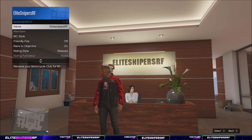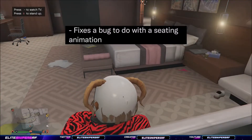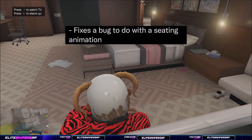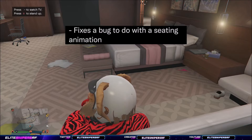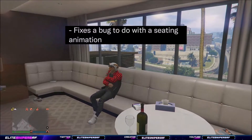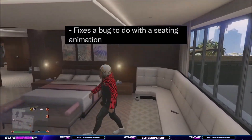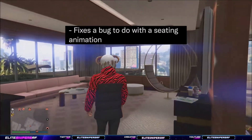Finally, the last bug fix is the seating animation. When loading into public or invite-only sessions in the casino and other places, your character would get stuck on a bed or a chair and you couldn't get up. You'd have to get a friend to invite you to an apartment or garage, or load a quick job and back out quickly. This has now been fixed — you can load into sessions without your character getting stuck on furniture.